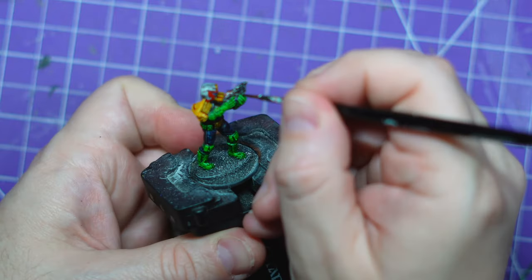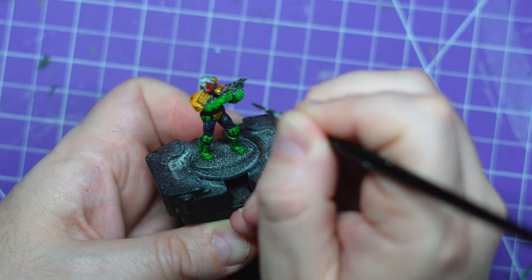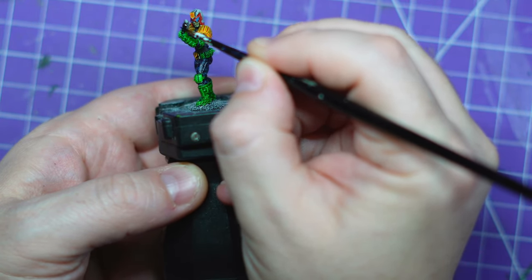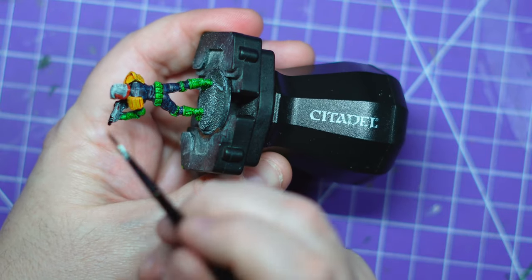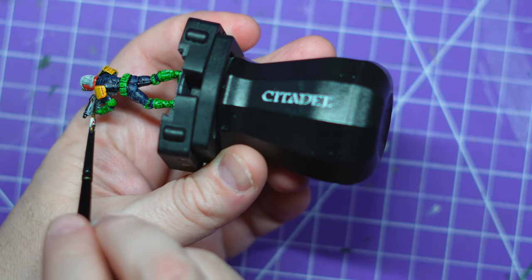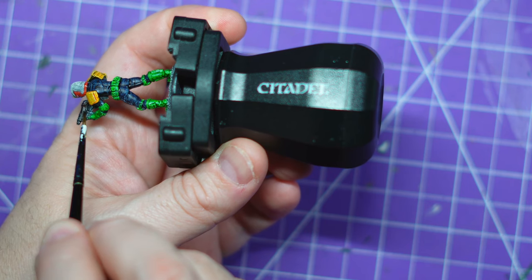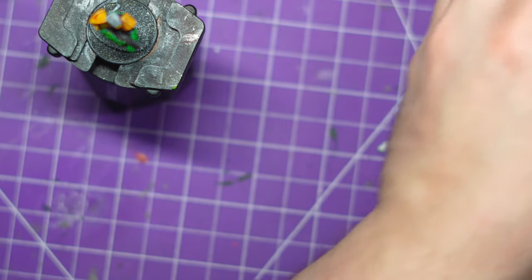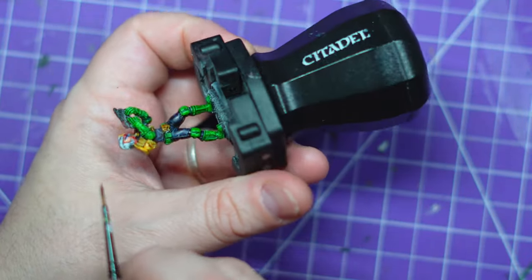It'd be nice if we got some multi-part kits — even like the sprues we had in Strontium Dogs — where you could actually build and make your own characters rather than just having standard posed models. I understand why they did it in resin; it's simpler as a business. But if we had multi-part judge kits, imagine — we'd all be going crazy building more and more judges. Also, I would love to see some bigger kits. Something like the Apocalypse War would be a great time to do that — get the big Sov tanks out, some big ABC Warrior tanks as well. There's been some amazing tanks in that comic series. I just want more. Give me more figures to buy, Warlord Games.